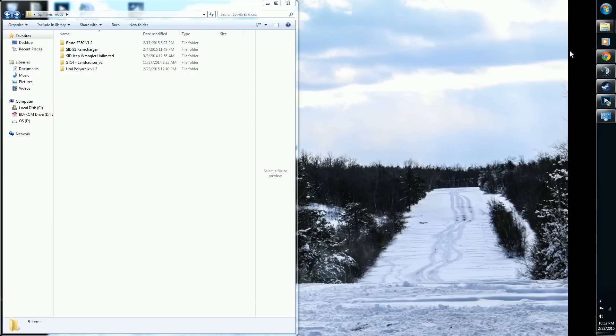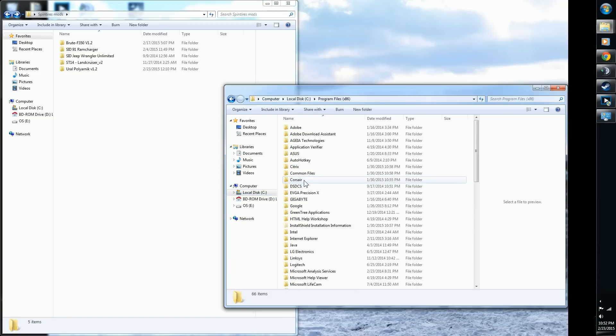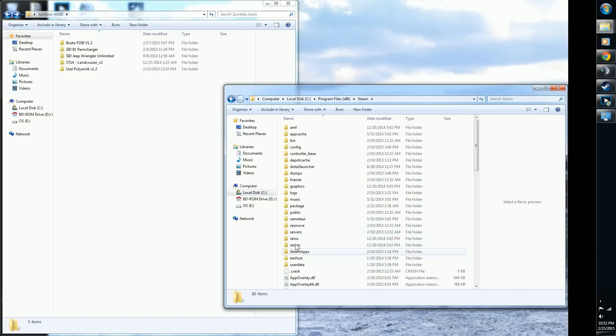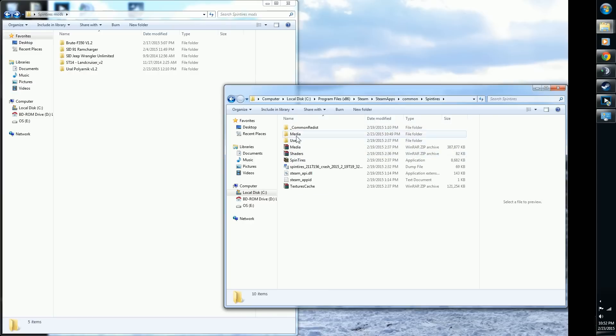Okay, let's go the long way again just to show it for those who may have missed it. We go to Program Files (x86), Steam, SteamApps, Common, Spintires, then Media.